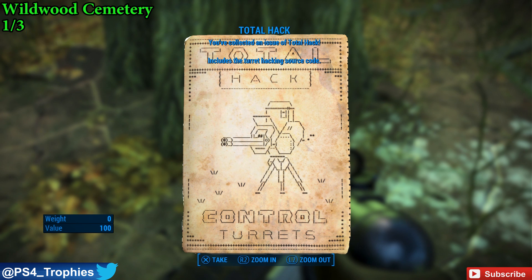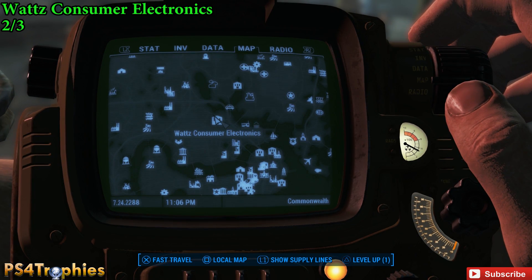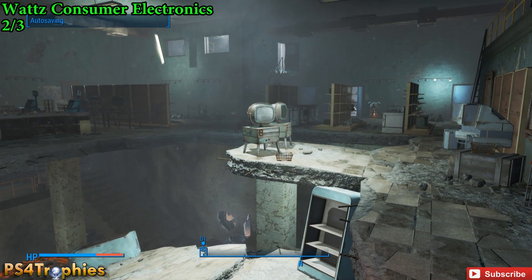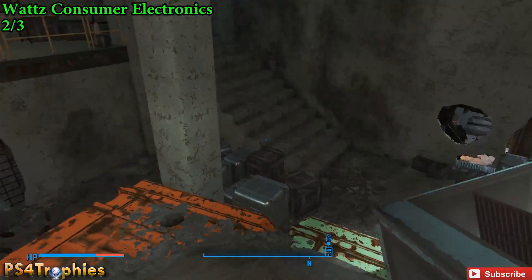So the source code for the Protectrons is in the Watts Consumer Electronics. You can see it here just north of the city. Once you enter this building, just go straight to the basement. We're looking for the server room, which is going to be over here.